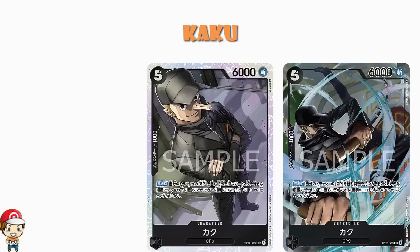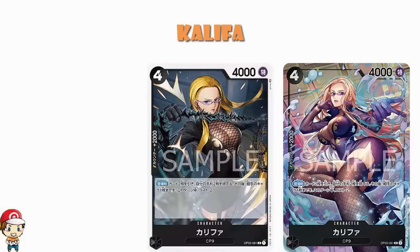We've also got an alternate art of Khalifa. 4 cost, 4,000 power, but this one has counter plus 2,000 — a pretty big deal. On play, draw 2 cards, then trash 2 cards from your hand, then reduce the cost of up to one of your opponent's characters by 2 for the turn. You're not really gaining cards, you're cycling cards, but you're seeing more of your deck and reducing cost — something black likes to do. This is a very big deal.